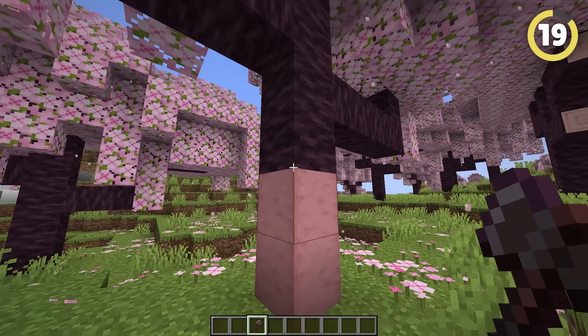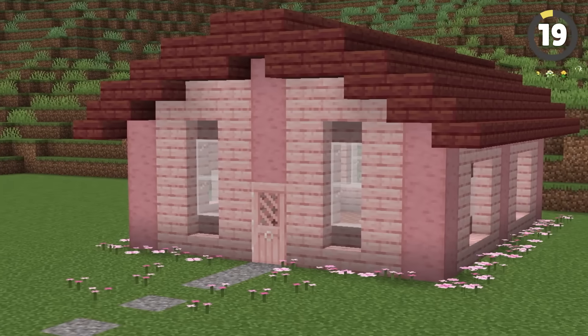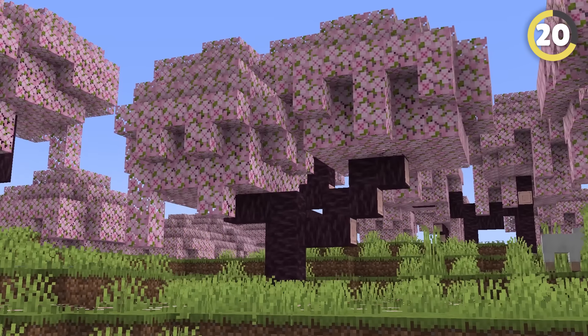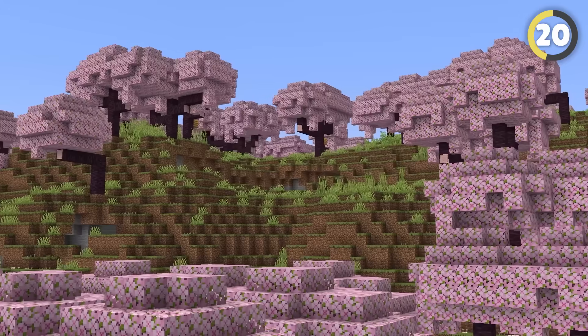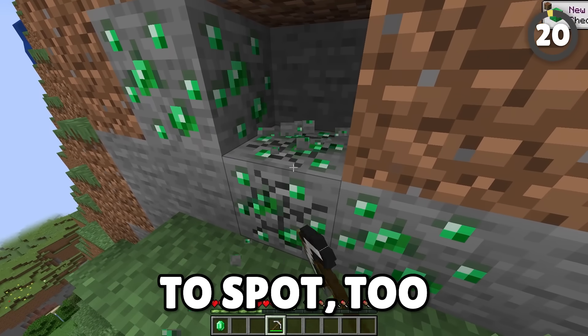For any builders out there, these logs can be stripped or turned into pink planks. The cherry grove biome actually hides a secret you probably didn't know about — because it usually generates around mountains, it actually spawns emeralds underground. However, the cherry biome itself is actually pretty rare, so it might be easier to just head to a mountain anyway, and much easier to spot too.